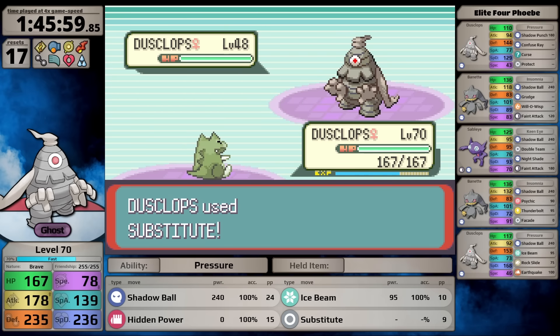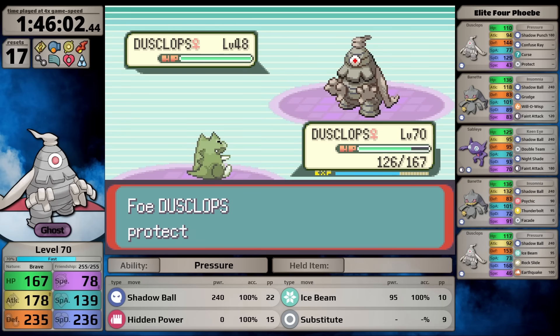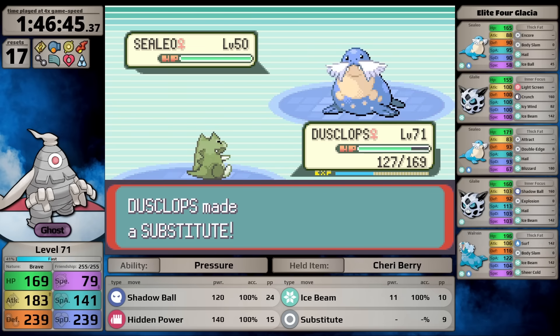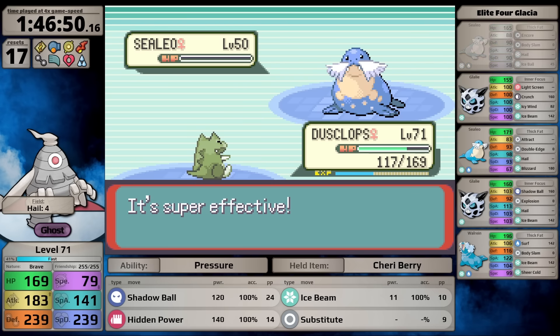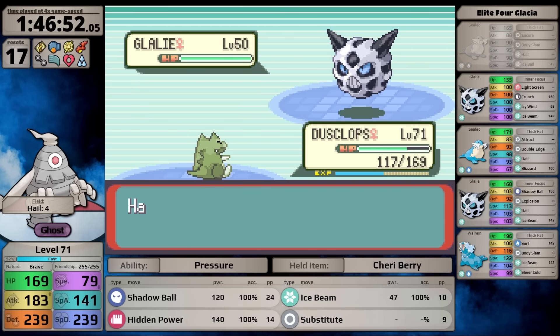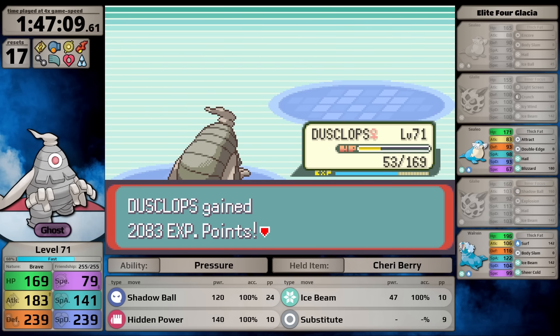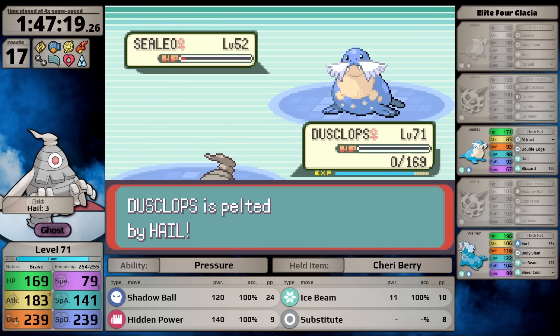Phoebe is essentially free - Substitute blocks her use of Curse and Shadow Ball is super effective against every Pokemon except Sableye. Glacia is next - also fairly easy using Substitute, taking only chip damage from Hail while using Hidden Power Fighting for super effective damage against all her Pokemon. But I didn't expect both Glalie to survive my Hidden Power hits. By the time I reach the second Glalie I've lost my Substitute, and the Hail chip damage eventually knocks Dusclops out.